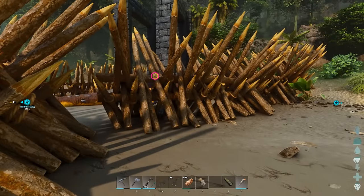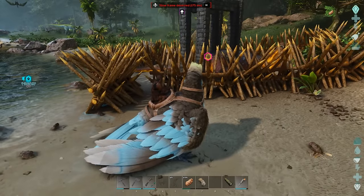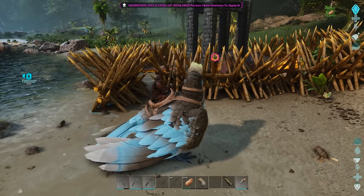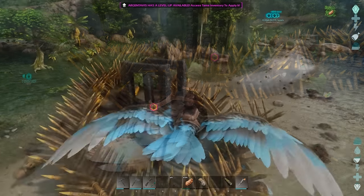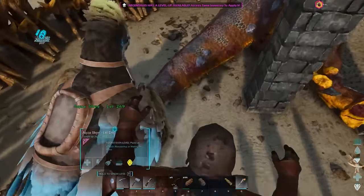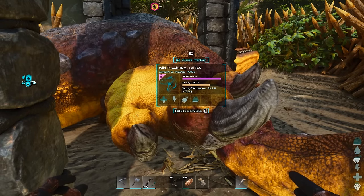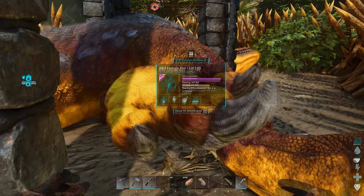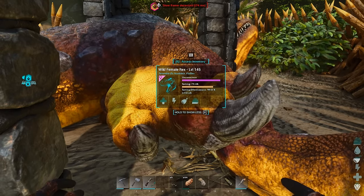Block off the entrance again, because now I've given it food, the Ark Ascended code has gone into overdrive and will try and find a way to ruin my tame. It's filled itself up on the food I've gathered, so it's just got to get hungry again to finish the rest. Keep an eye out for any nasties that want to ruin your tame. Just waiting for it to get hungry — there you go, it's had another bite to eat.